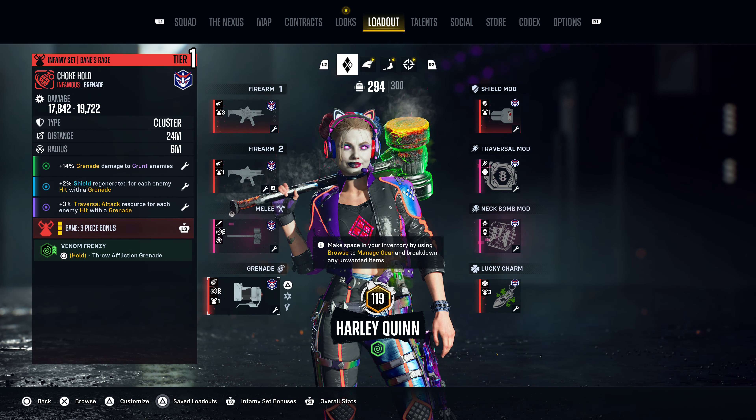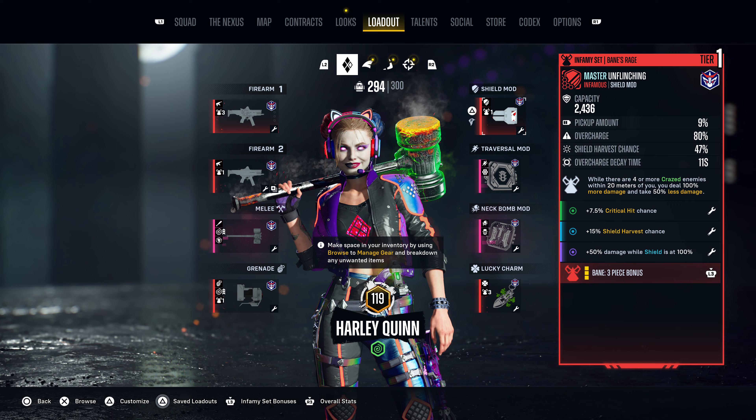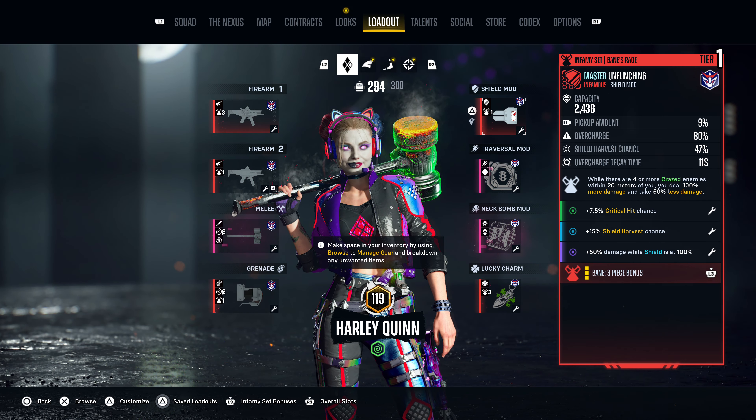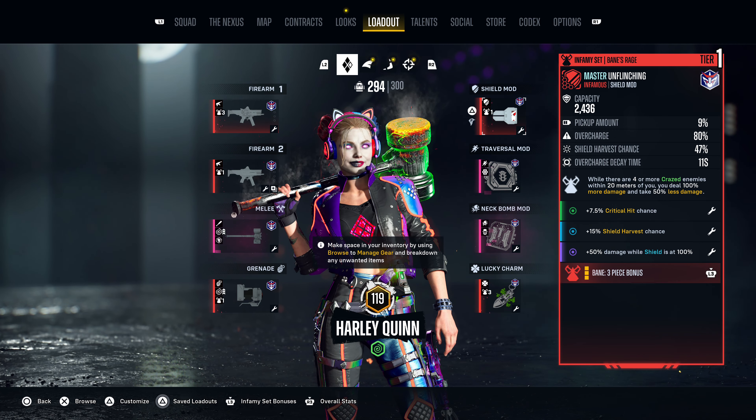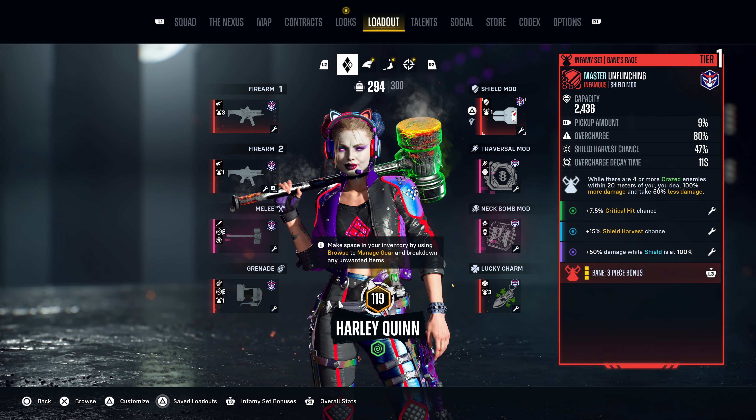This build focuses on the crazed affliction because in order to maintain our Bane's Rage buff we need to deal critical hits to crazed enemies, and also because we are getting a ton of damage increase to crazed enemies. Because of this we want to have the Venom Frenzy affliction on our grenade and melee.